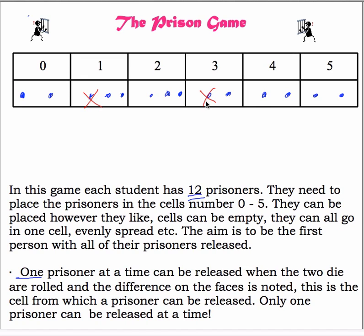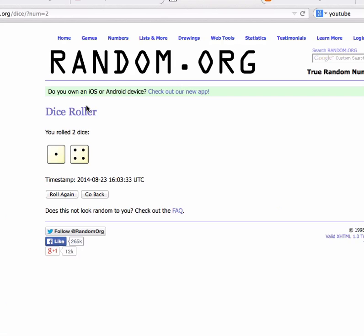So you want to place your prisoners differently than whoever you're playing against and see who can release all the prisoners first. If you're good at probability, you can work out the probabilities and actually figure out how to win here.